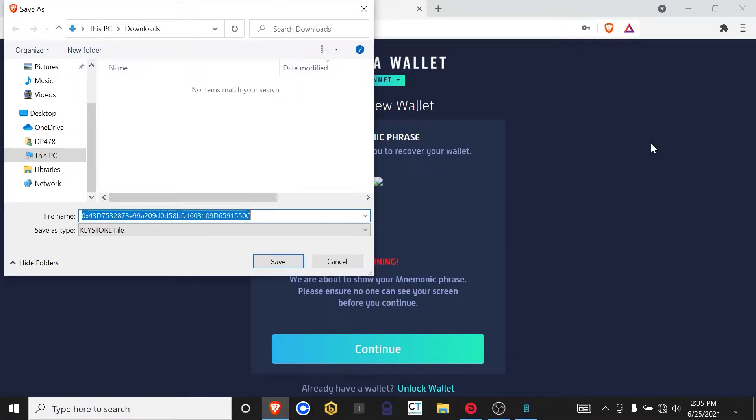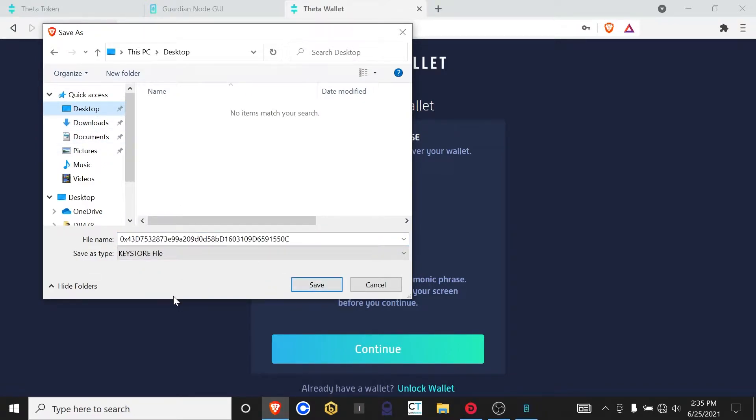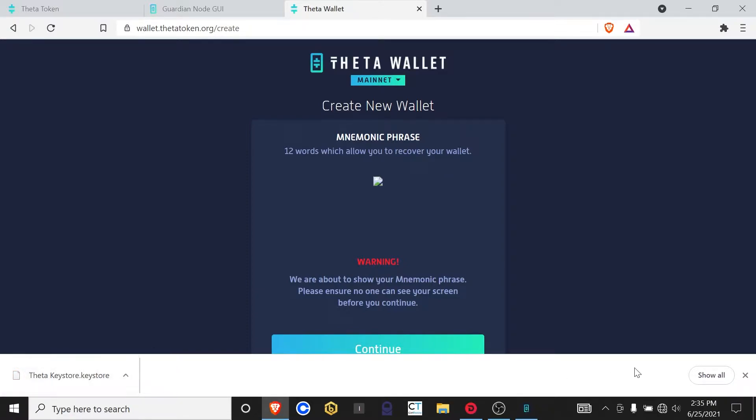If you do create a new wallet, you're going to click on Download Key Store. You'll want to make sure that you pay attention to where you save that key store file, because you'll need that file whenever you open up the wallet. It defaults to the downloads folder. I'm going to move it onto the desktop — that'll be much easier to find. You could rename it something like "Theta key store" so you know what it is.